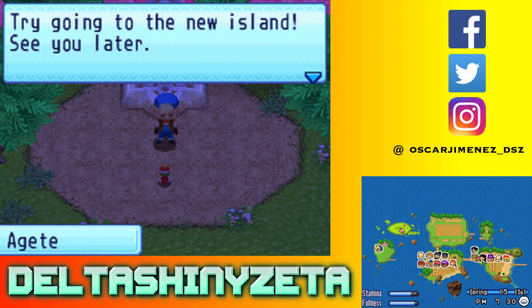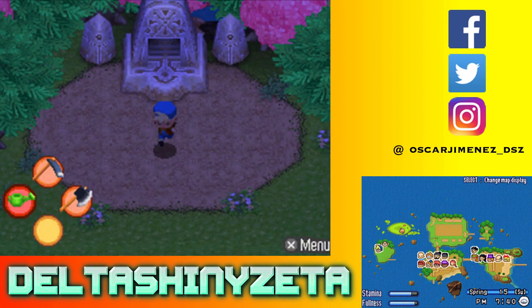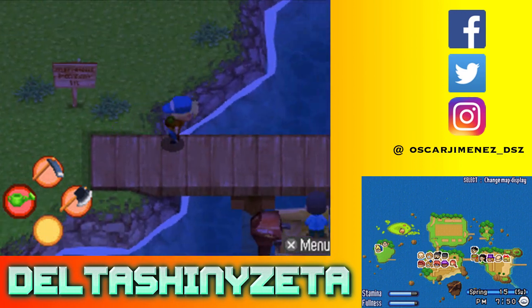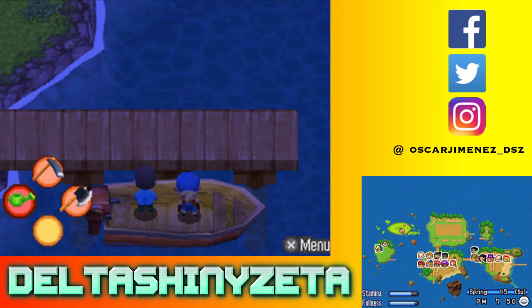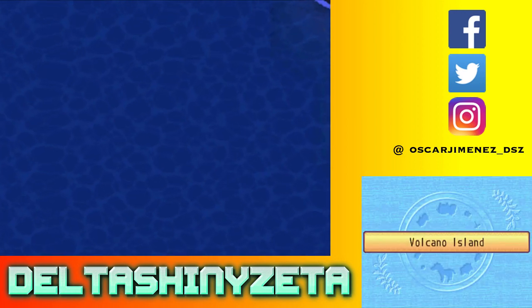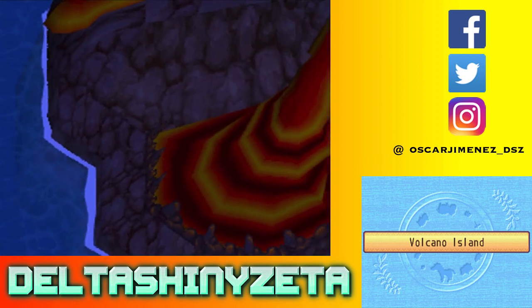Alright, there we go. Try going to New Island. In order to go there, I'm going to have to go back this way. Oh, I can actually just go like this. So I'm going to go to Volcano Island directly, just so you can actually see. It's 7:50pm. It seems like we're getting a cutscene here.